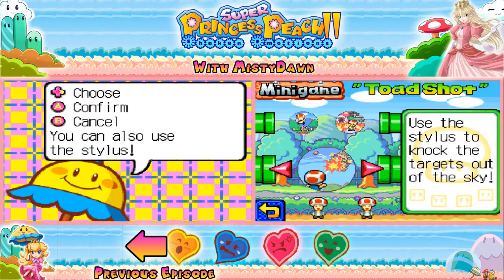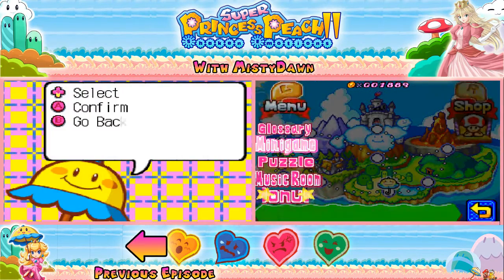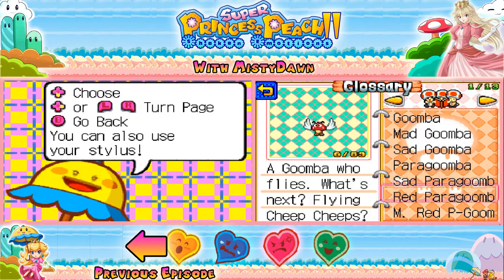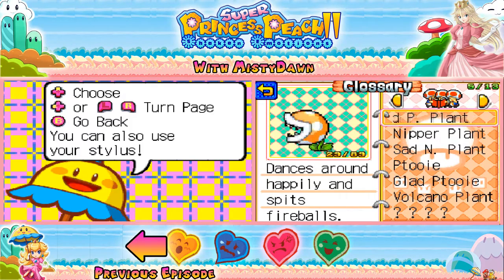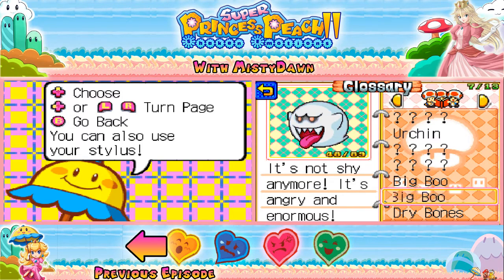So that was that mini-game — I could show every one of them. You got your other ones, and as you unlock more mini-games, more of them will show up here. I didn't unlock very many. Let's check out the glossary — it just tells you what each enemy is. You got your Mad Goomba, Sad Goomba, Paragoomba, all the different varieties. I want to find that particular Boo — he's called Mad Boo. Very Mad Big Boo — oh my god, look at that thing! It's not shy anymore; it's angry and enormous.